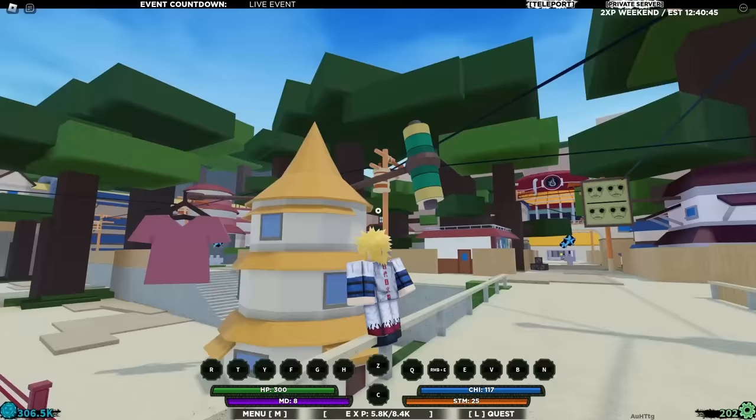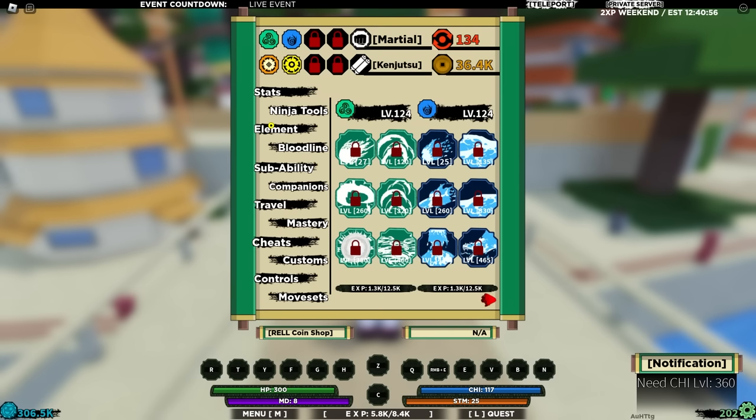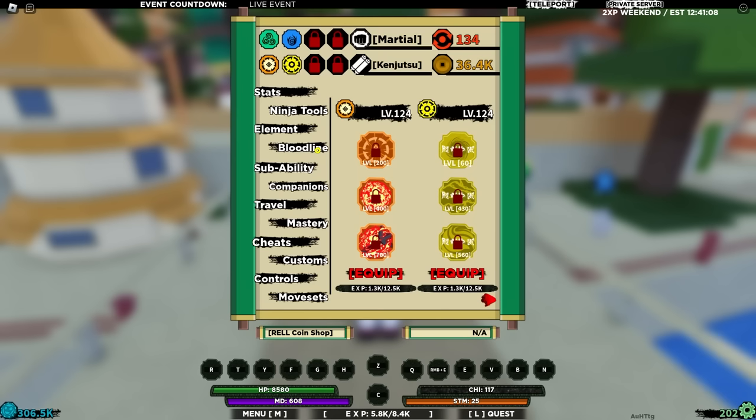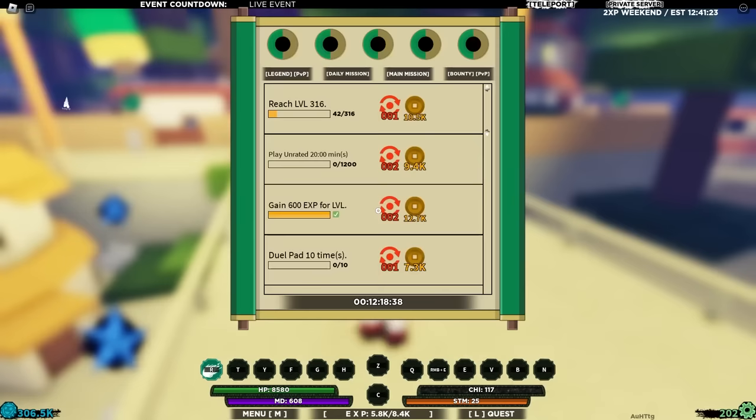After a little bit of grinding on the logs, we've managed to get to level 42 with our bloodline at level 124, so we can unlock this move here. We need Chi actually, and our elements at level 120. We have 700 stat points — I'm going to put 300, 300, and then 138. Now we can unlock this element here. We need only 500 Chi for that. We can't unlock that bloodline move yet — we need 1,500 Chi — but we can unlock the element moves.